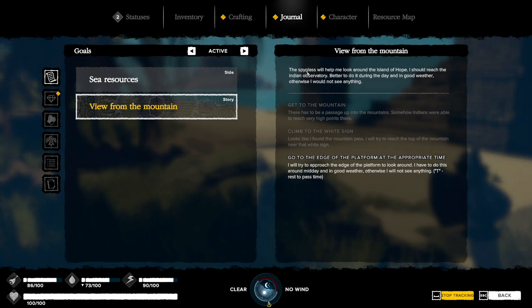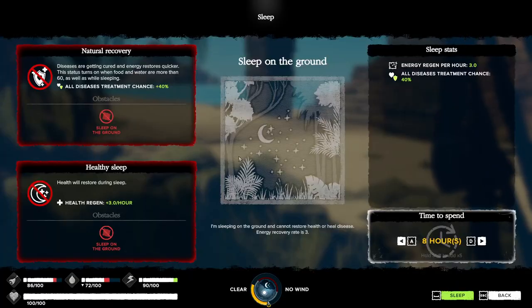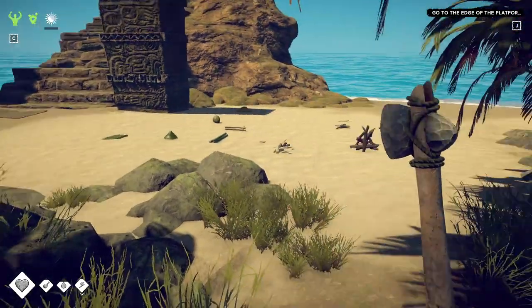We got the Spyglass last episode, I think. So we've got to go up to the observatory area. I just learned that you can hit T to pass time without sleeping, which is kind of interesting. You don't get any recovery, but you can pass time — pretty useful.